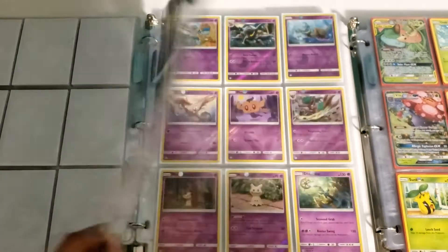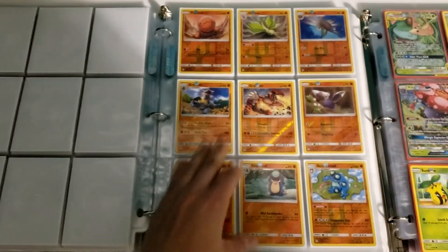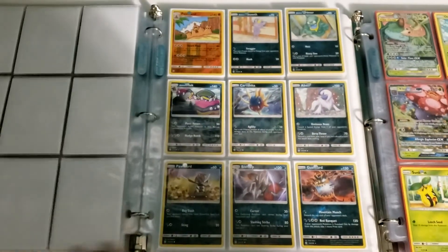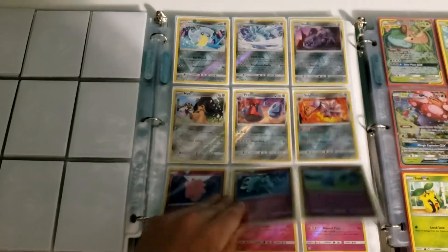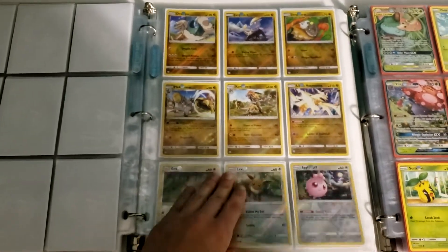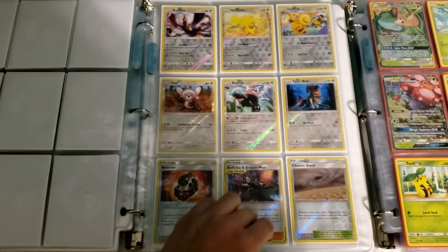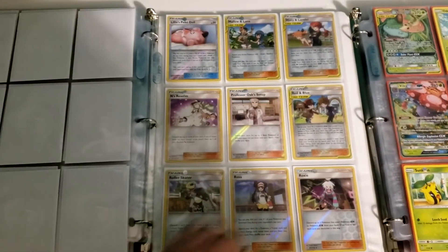When this set was released, I was not playing and I was not judging, so I can't tell you what is competitive and what's not. All I can do is remark on some of the awesome cards that I see. I love all the Alolan cards — taking an old Pokémon and giving it a new twist is really unique. I love that aspect rather than just introducing a brand new Pokémon.